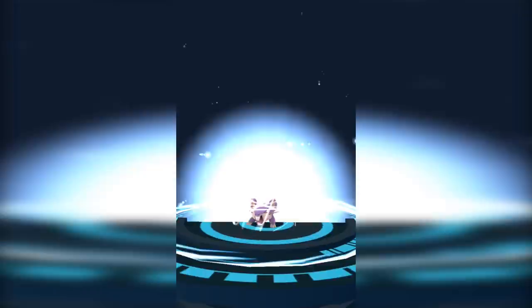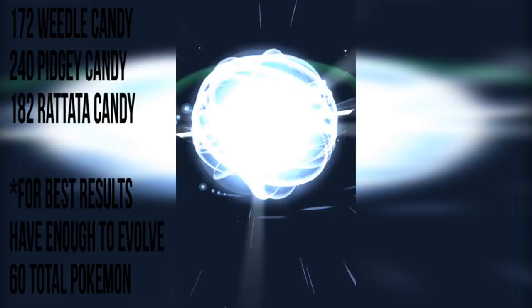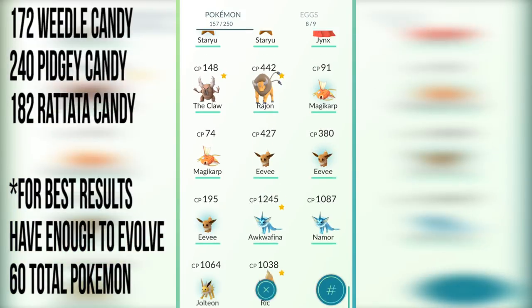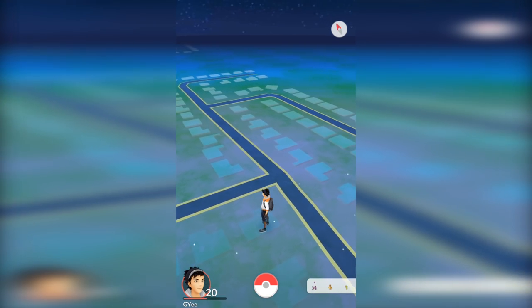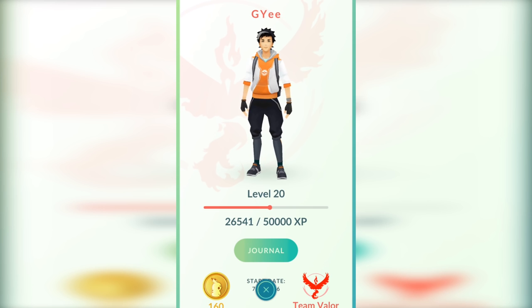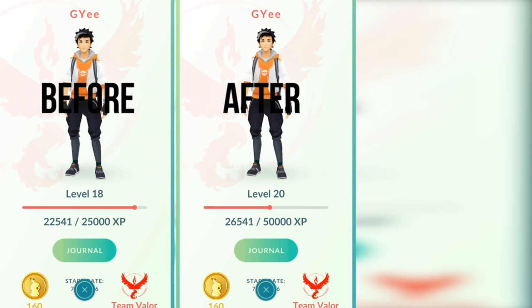Basically, you're going to want to catch what I started with: 172 Weedle candy, 240 Pidgey candy, and 182 Rattata candy. This is just a guideline. At the end I did also evolve my Eevee into a Jolteon and a Venonat into a Venomoth, so I had a couple extra minutes to squeeze in two more evolutions. But generally, if you have around 200 of all three of these candies you're going to be in good shape.